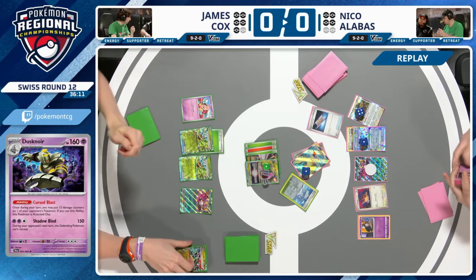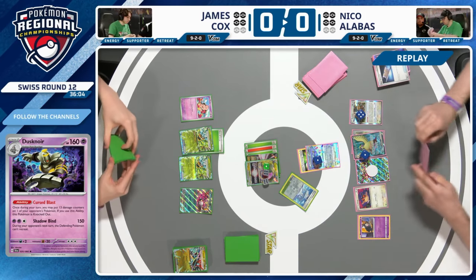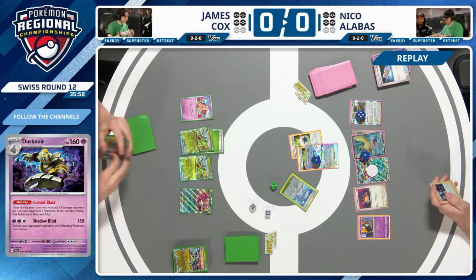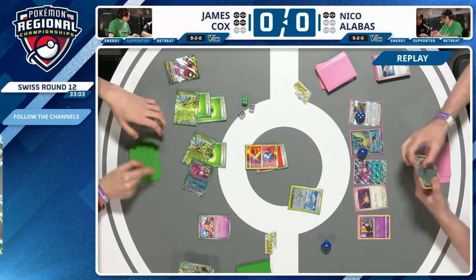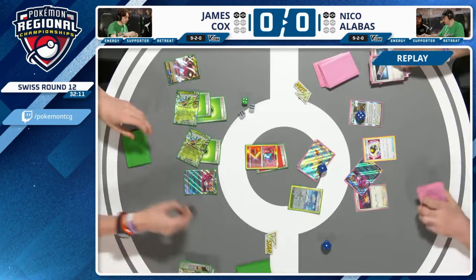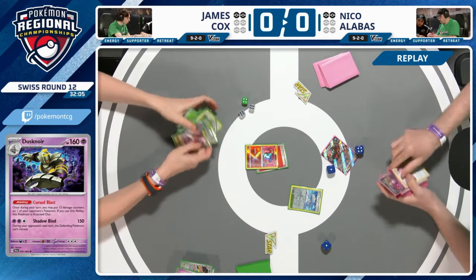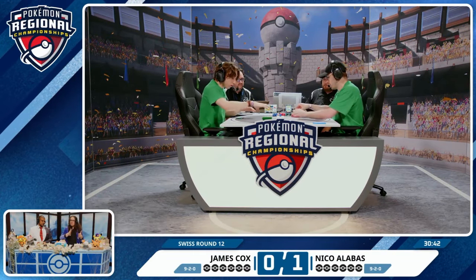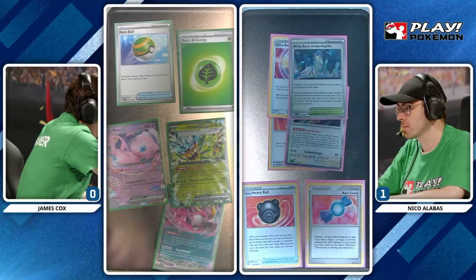Nico was able to put it all together. Blood Moon Ursaluna is so important in this Terapagos deck because it plays a very low energy count — four Double Turbo and maybe one Jet Energy. Looking back: big aggressive start for Terapagos getting the KO on Regidrago V, James responded with his own Regidrago V Star setup and took prizes, but it was back and forth with Nico maintaining the first-mover advantage. The Dustnoir Curse Blast plus Blood Moon — which attacks for free since James took a prize — was ultimately too much to overcome.